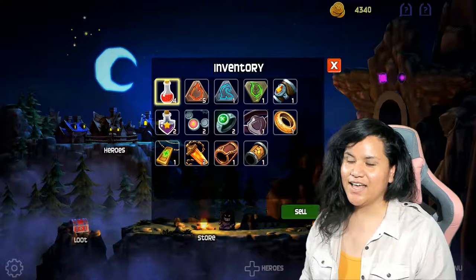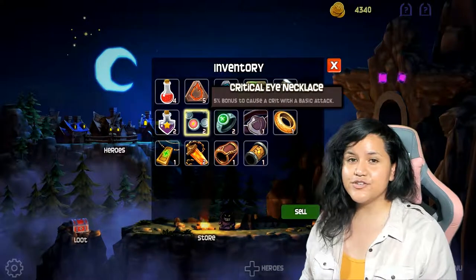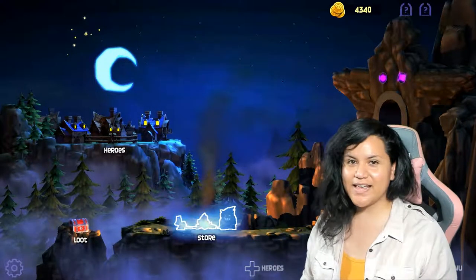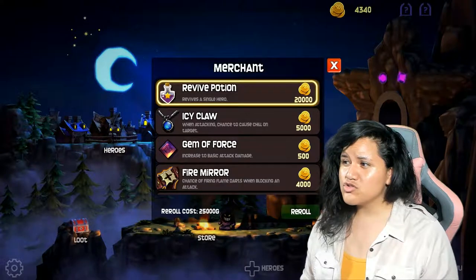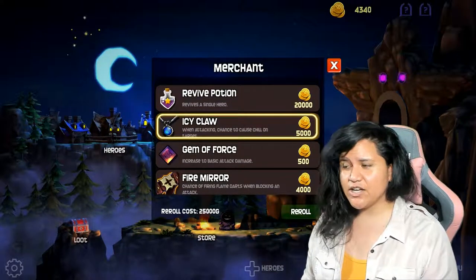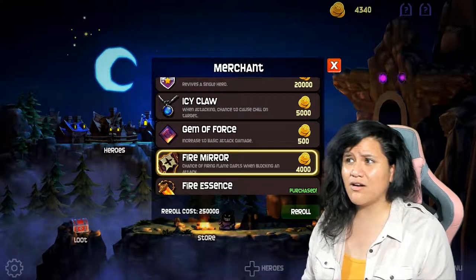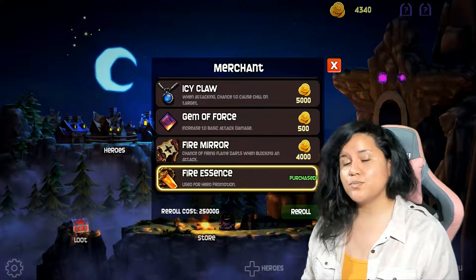Let's check out the loot — aka inventory. This is a list of everything we acquired through the dungeons or bought through the store. We can also sell items to help increase our funds. This is the store. It looks a little sketchy but it has great stuff. We have a revive potion for about 20,000 gold — that's a lot. Icy Claw for 5,000, Gem of Force for 500, Fire Mirror for 4,000. We only have 4,300 in our wallet. And over here, Fire Essence — this is where we got that accessory to promote Radoff.